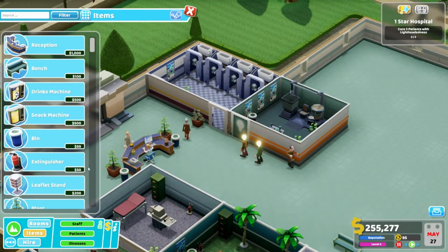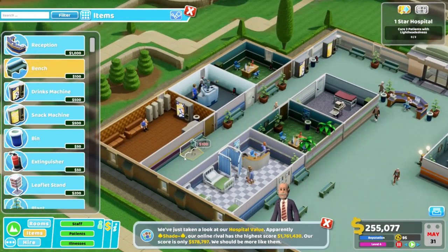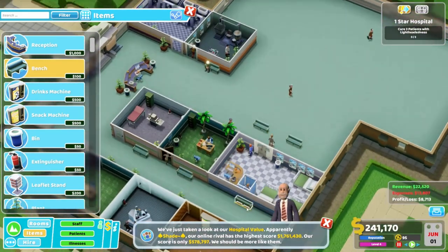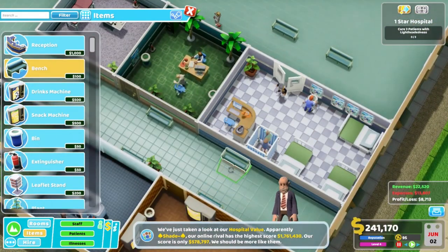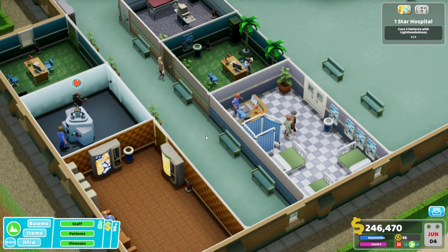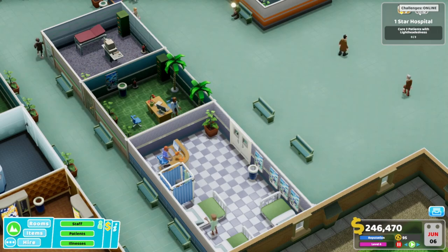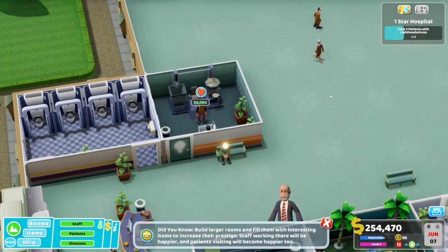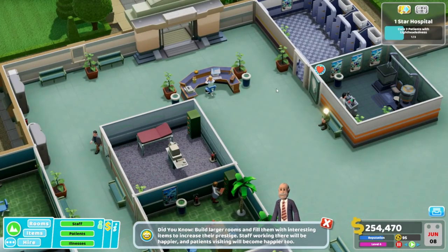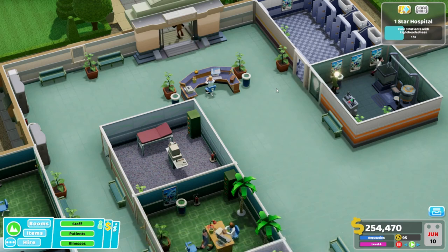We need to put some chairs out here — a bench. We need to put benches out everywhere here. We have Whitehead in this. Fire test — please pretend there's a fire.